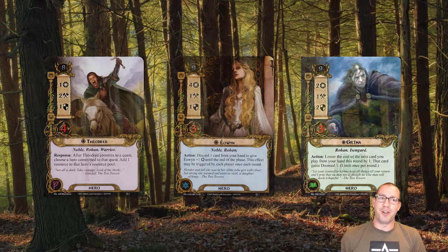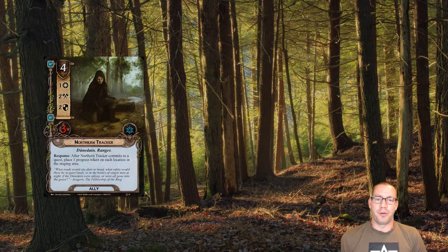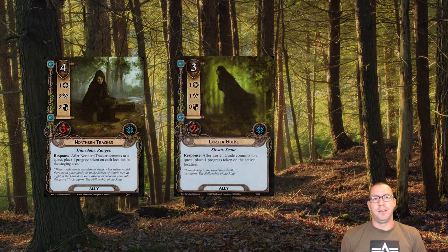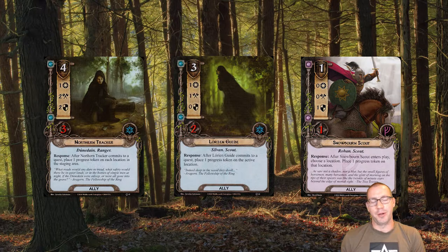As you might expect from a small pool deck, we have a ton of allies and they come in a few basic flavors. We have a bunch of location control allies: two Northern Trackers — as many as I'm allowed with one core set — a couple copies of Lorien Guide, who is effectively a two-willpower ally with two hit points, which is a big deal in some quests. And we have Snowborn Scouts who just come in, plop down a token, and then get used as a chump defender later on. Sometimes that gets punished, but it can be useful.